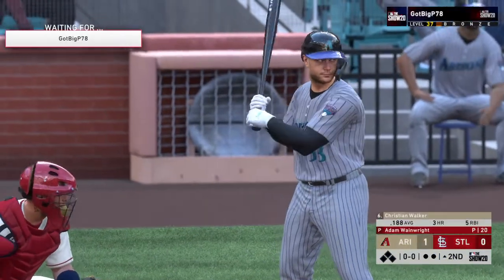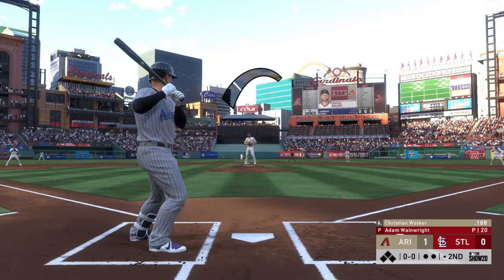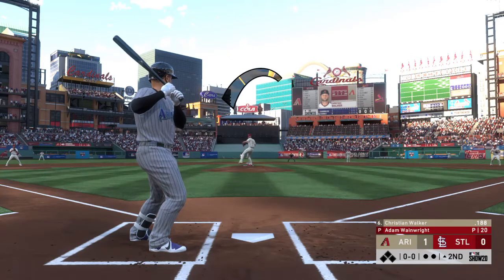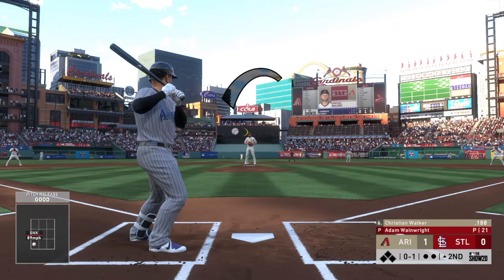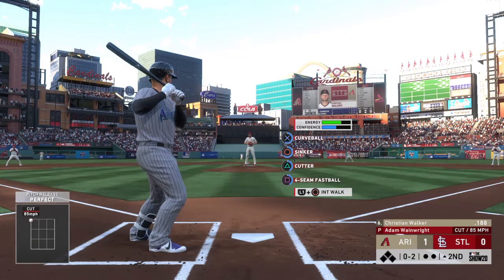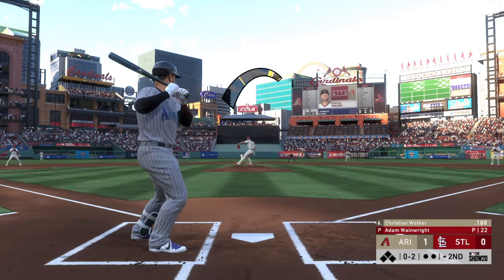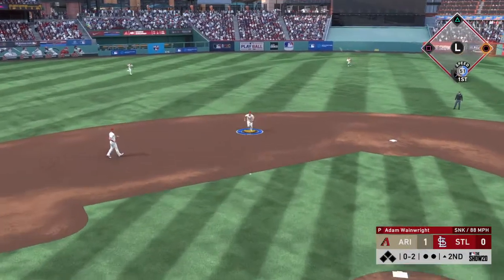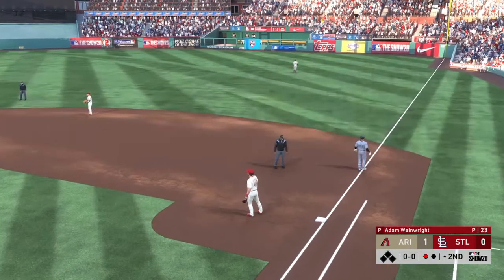Second inning set to go, and here comes the first baseman Christian Walker. Into the wind-up. Can't spot the cutter any better than that — nothing and two now. You've got to cover the whole plate after letting him steal two strikes on the inside half. Here's a chopper for the shortstop — DeYoung fields it cleanly. Throw to first, he'll be in time. There's one gone here to start the second.